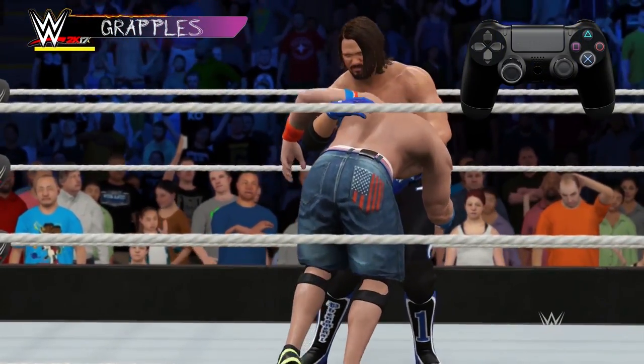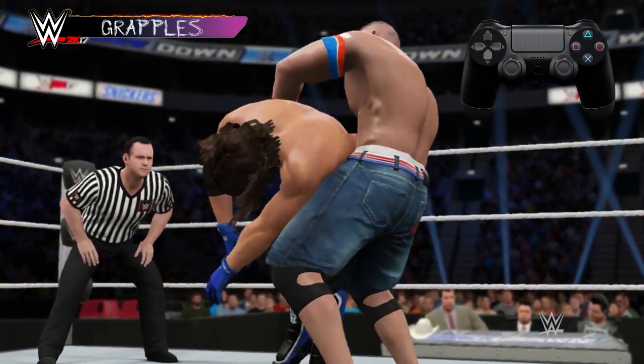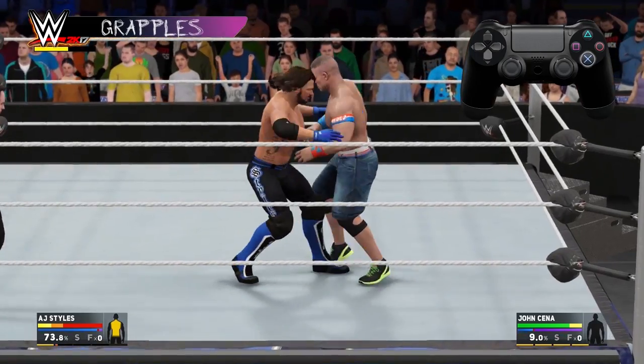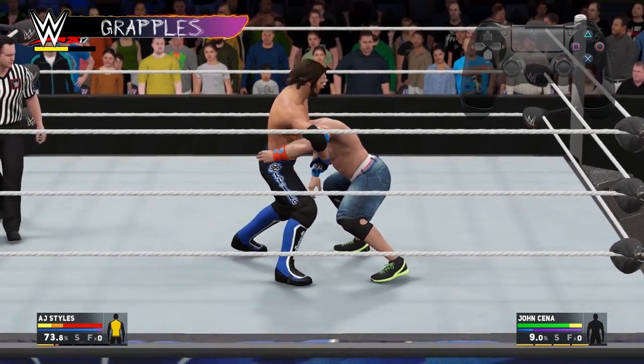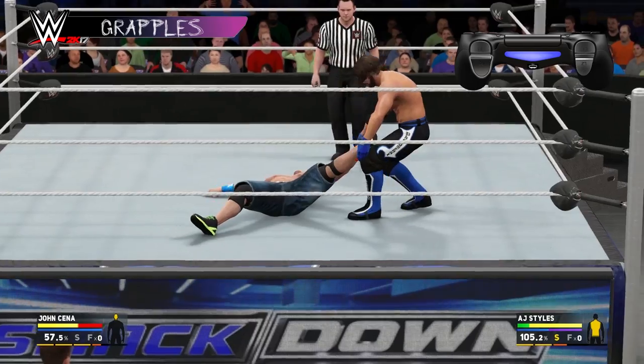To do a grapple, press X and push a direction on the left stick. You can press and hold X for a strong grapple. You can also press X without a direction, and you'll hold your opponent in front facelock. From here, you can strike or grapple your opponent, or you can drag them by holding R2.